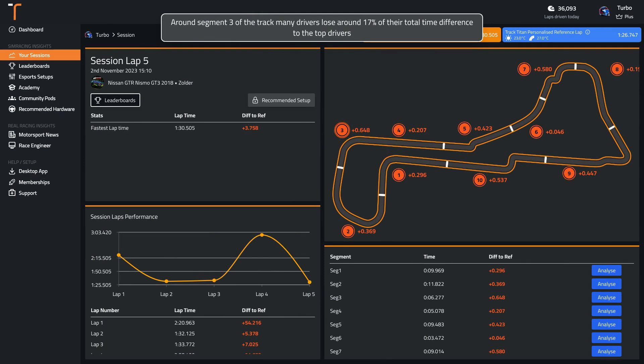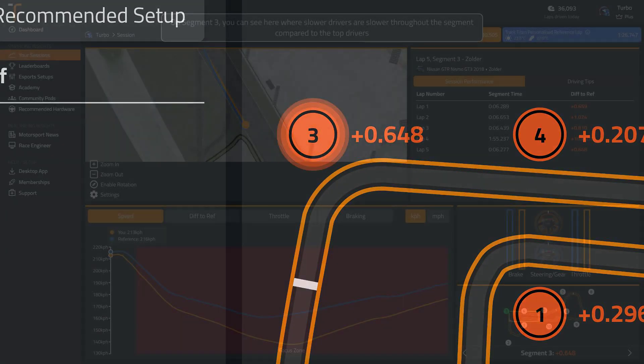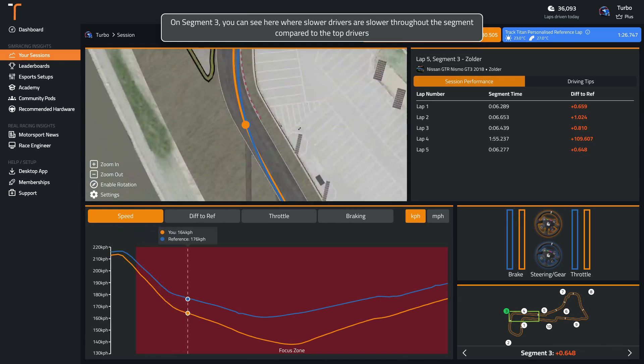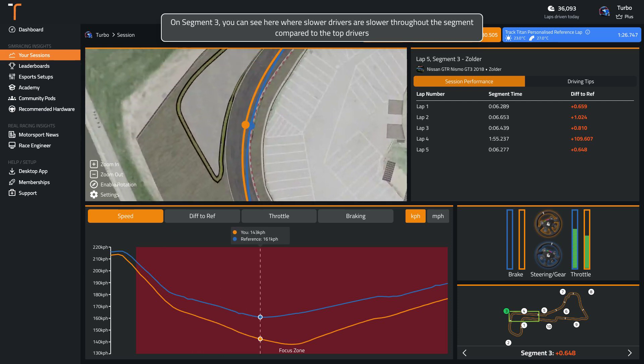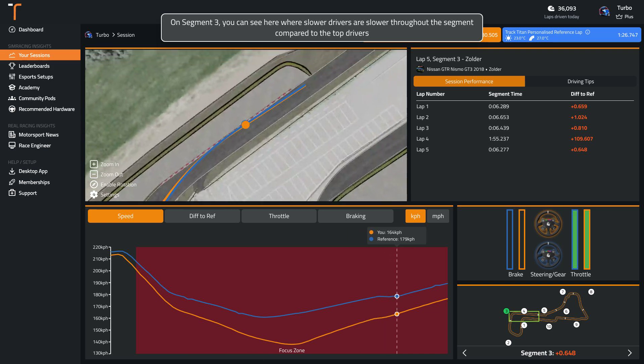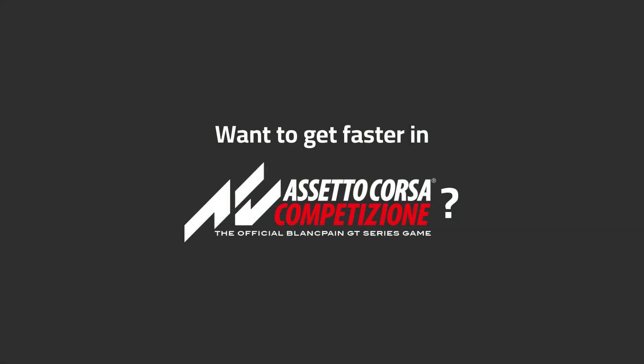Around segment 3 of the track, many drivers lose around 17% of their total time difference to the top drivers. You can see here where slower drivers are slower throughout the segment compared to the top of the track.